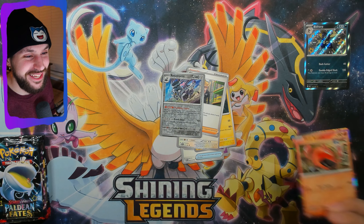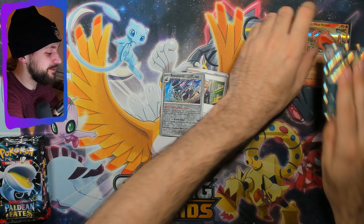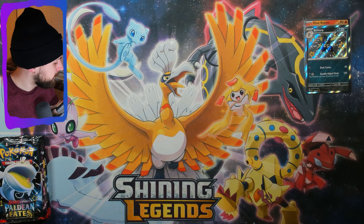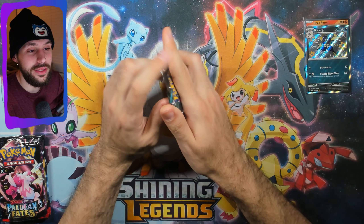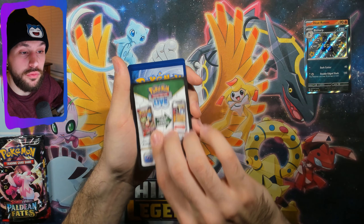Heat Rotom is not going on top of the Bisharp — I'm going to hide him behind it. You've haunted me far too many times, you'll just be peeking out. But we'll take that — that's a good start. We've only gotten one actual hit because I'm going to be critical. Cards I already have in my set I won't give as big of a hit rating to. But that Bisharp is a new hit, so we're matching one for one for new hits so far.